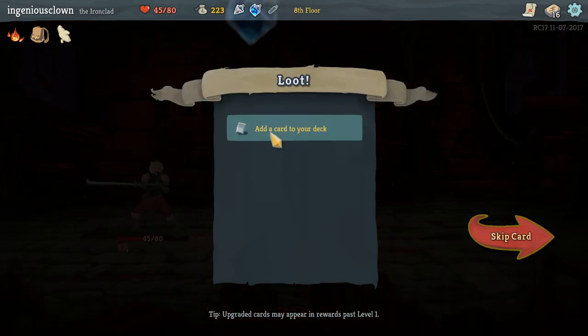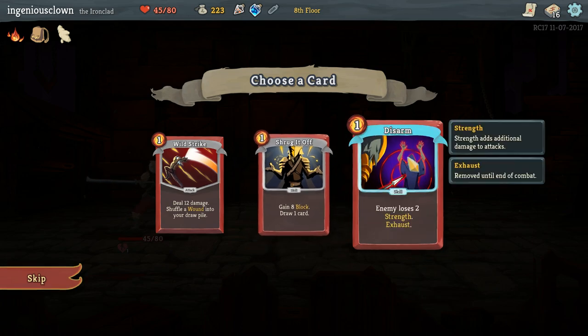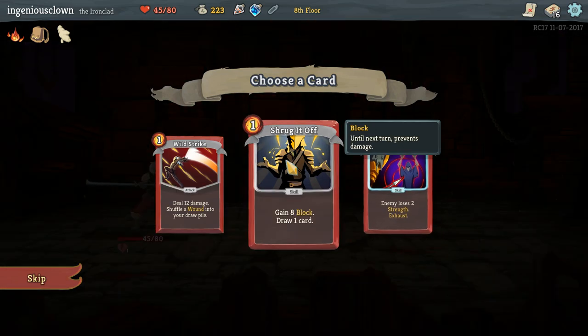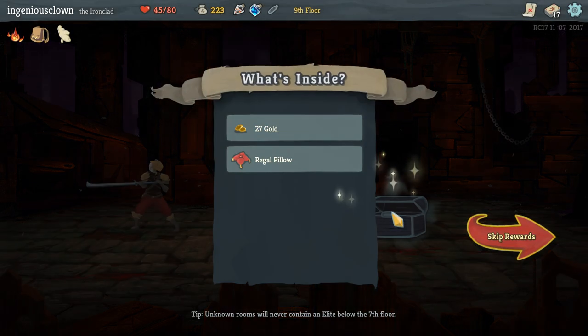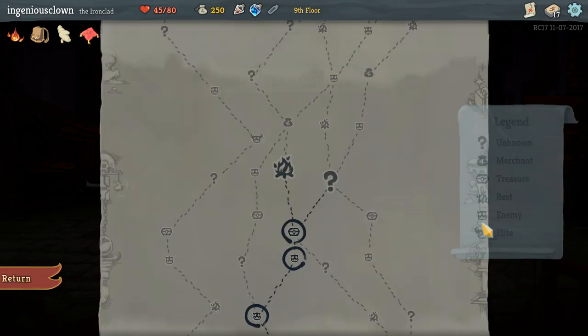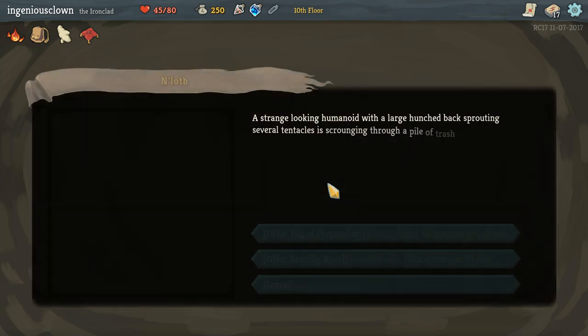I'm liking this so far. Draw five cards? Dang! Eight block and draw a card. Let's go with shrug it off - this is our only draw. I'm a little upset that I don't gain more mana though. Heal an additional 15 HP when you rest. Let's go for this rest. Or maybe I should have gone for the merchant. Oh well, it's too late now.